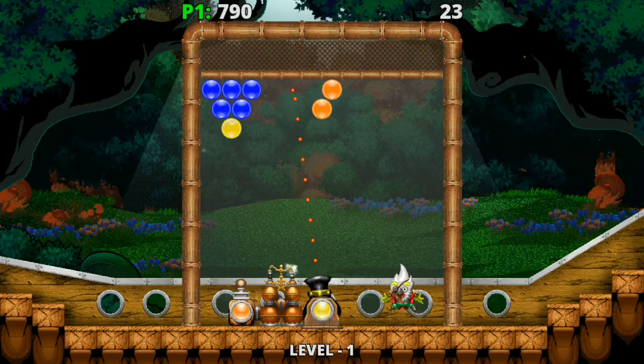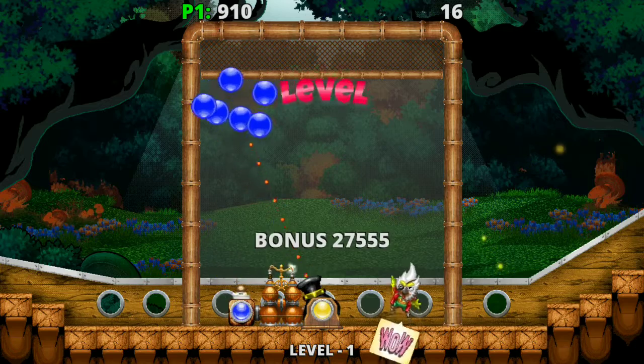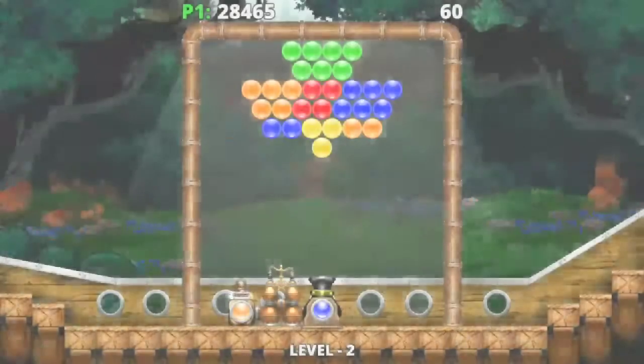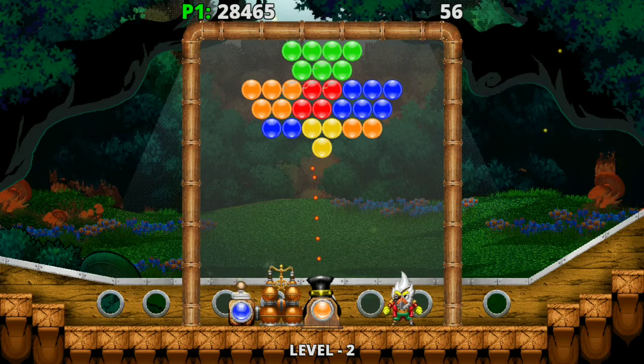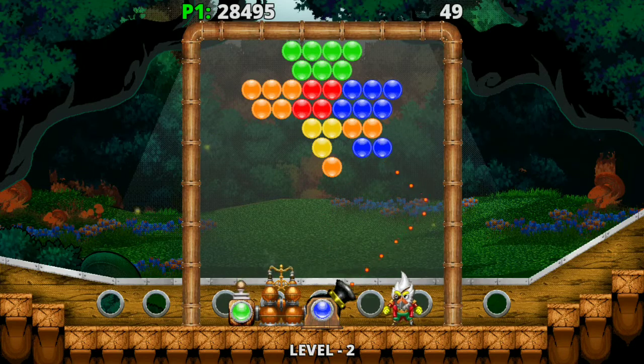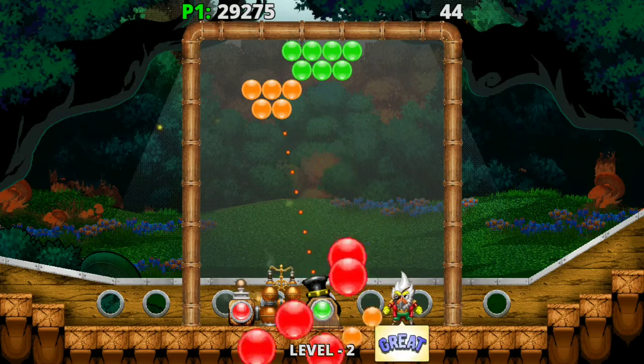You've got the left analog stick to move your cannon around, you've got the A button to shoot your ball, and you also have the L and R buttons to swap your color spheres. The levels obviously start easy and get harder and harder.